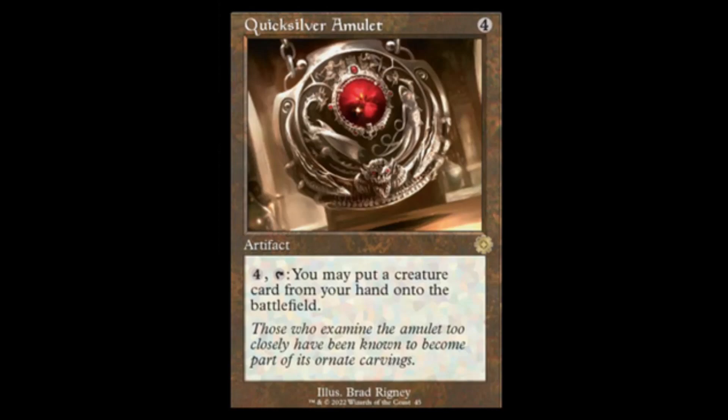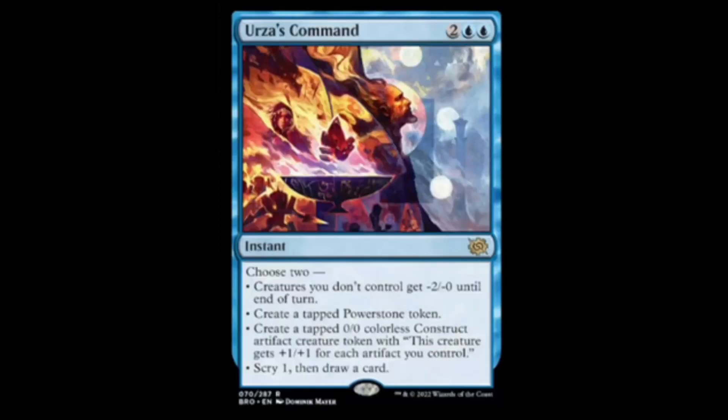The old Quicksilver Amulet is back — four colorless, and four, tap: put a creature card from your hand onto the battlefield, just like the good old days. Next we have Urza's Command — two blue and two, instant. Choose two: creatures you don't control get -2/-2 until end of turn; or create a tapped powerstone; or create a tapped 0/0 colorless construct artifact creature token with a +1/+1 counter for each artifact you control; or scry one then draw a card.